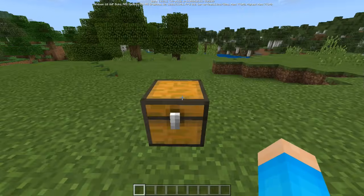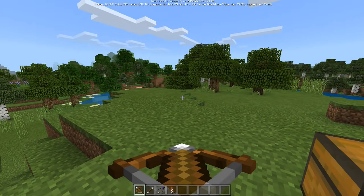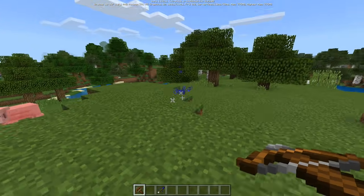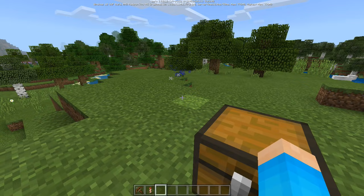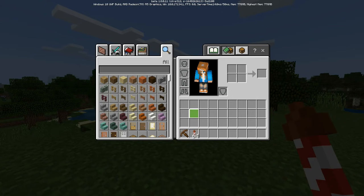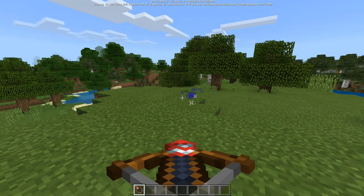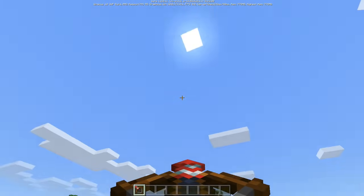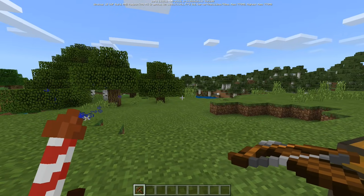Now I'll show you what you can actually shoot with the crossbow. Obviously you can shoot normal arrows, and you can also shoot tipped arrows — this one is a Night Vision arrow. But you probably wouldn't have guessed that you can also shoot firework rockets. You put your firework in your off hand, load the crossbow, and you'll see a little red and white tip indicating a firework is loaded. When you shoot, it launches the firework — any color works.